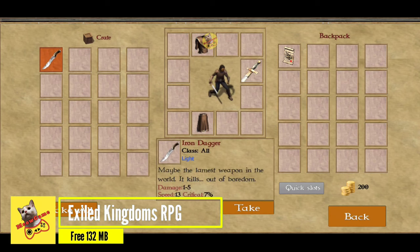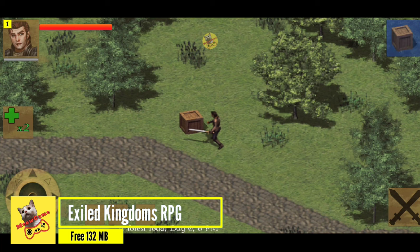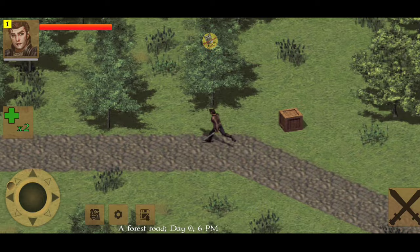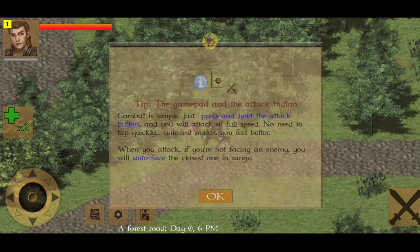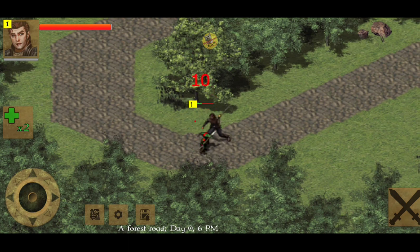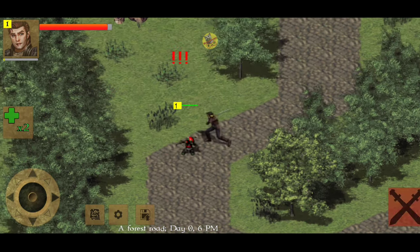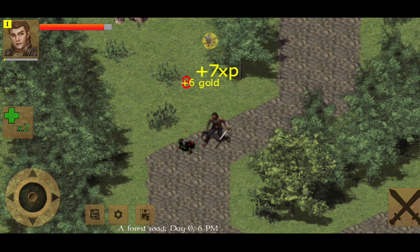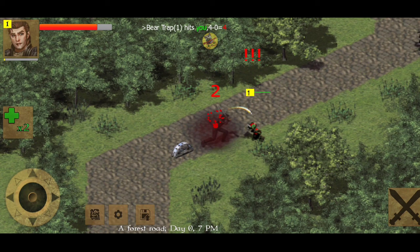Exiled Kingdoms is a fun action RPG with a Diablo-like aesthetic. In Exiled Kingdoms, you choose a character and then progress through the story, which is all about destroying the monsters and invaders that a cataclysm brought about. The graphics are suitable — they are not as detailed as modern games, but they bear resemblance to Diablo 2, lending the game a nostalgic feel.